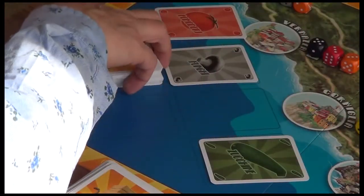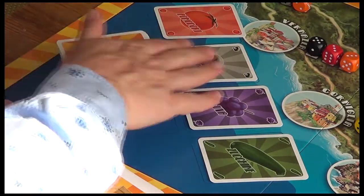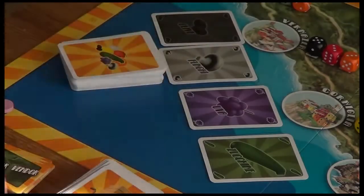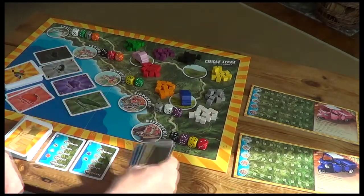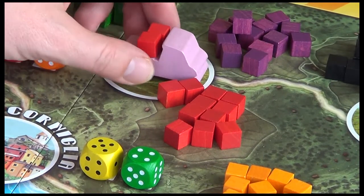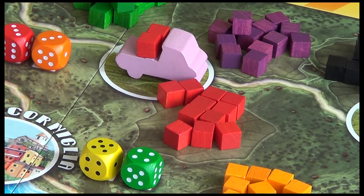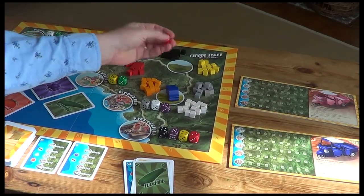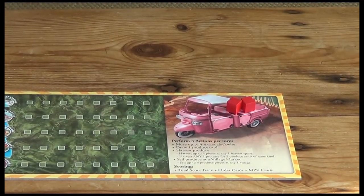As my third action I could discard two tomato cards and pick up two tomatoes — one for each tomato card discarded. Every time you grab a piece of produce and empty a slot you have to refill it from the draw pile. I'll grab an olive as action one and two tomatoes as action three — discarding the two tomato cards and harvesting two tomatoes onto my truck. You can only ever have four pieces of produce on your cart at any one time.